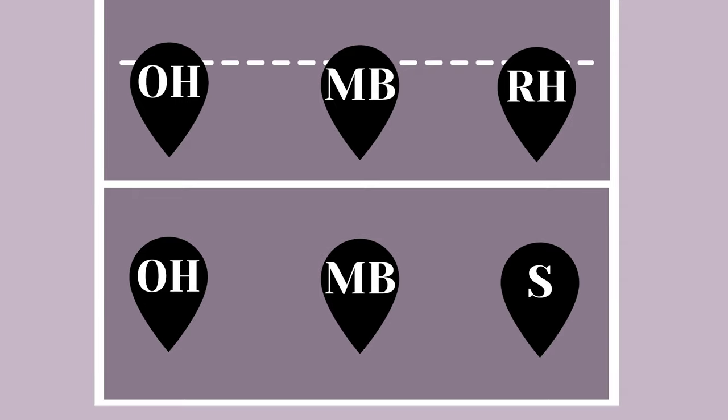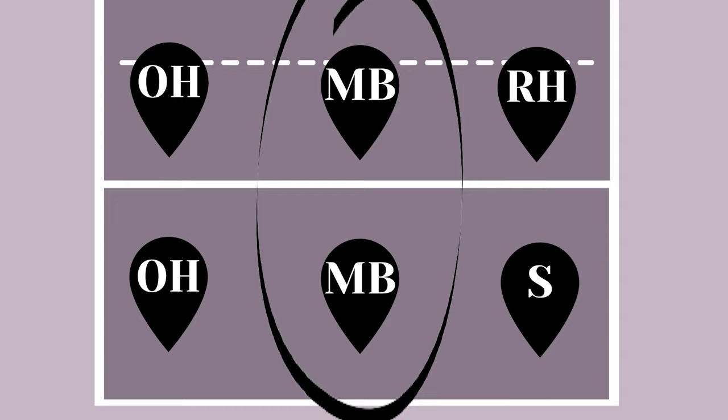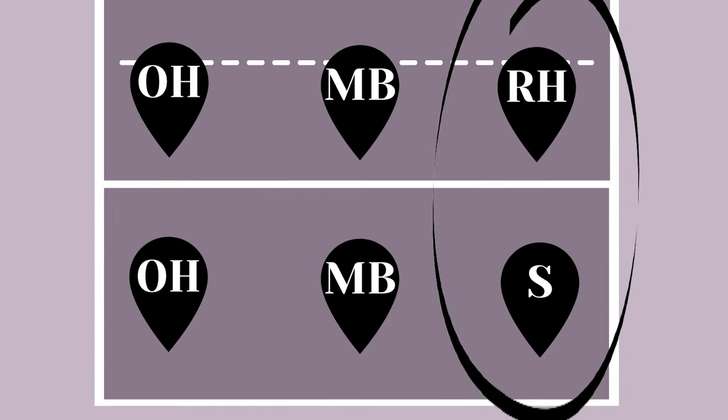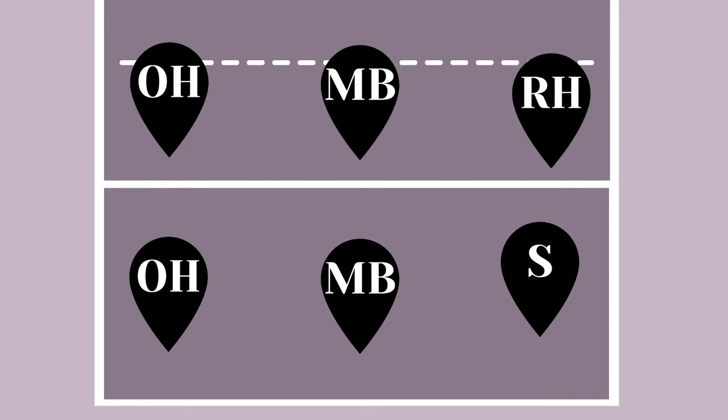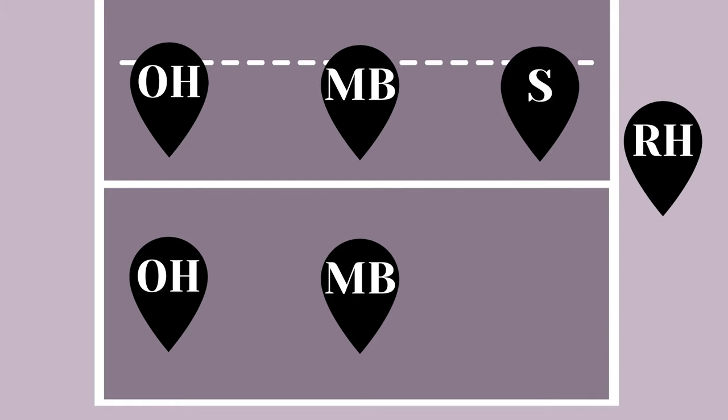In this formation, the two outside hitters are across from each other, the two middle blockers are across from each other, and the setter is also across from the right side hitter. When the ball is on your side, the setter will run to position two to get the second ball. But if the setter passes, then the right side hitter, who is in position two, will get the second ball.